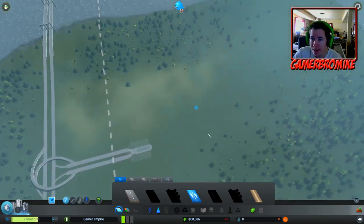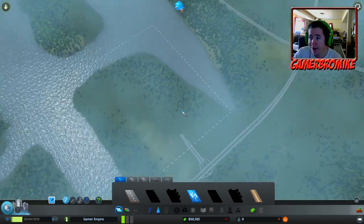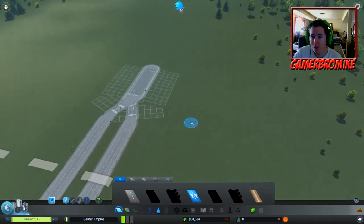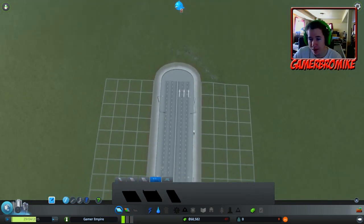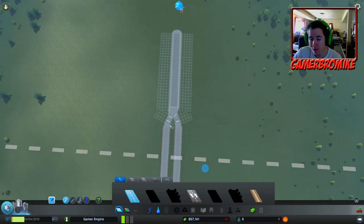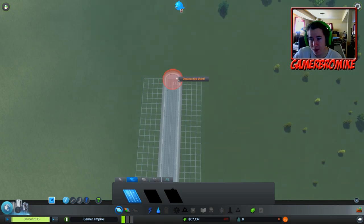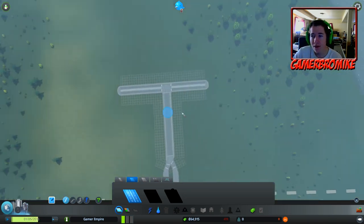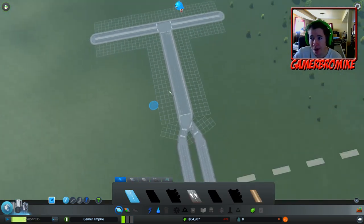We're going to have our nice six-lane running down here. There's really not that much land available right now - you can purchase additional chunks as we expand the city, so I'm not too worried about size. Let's get our six-lane going a little bit more. I think I'm going to run a four-lane off of that so we can come off this main road without getting a thousand intersections, and that way I don't have to delete all of those later.